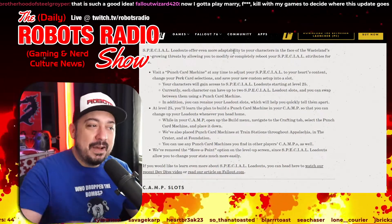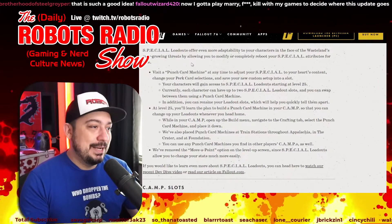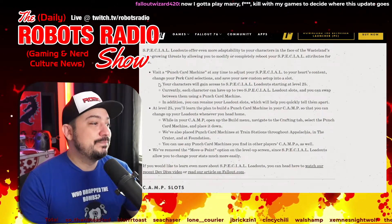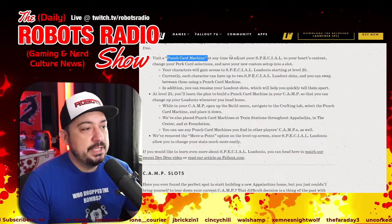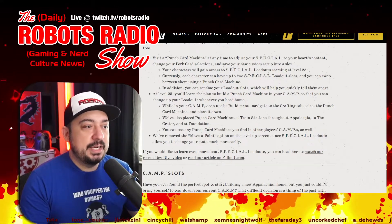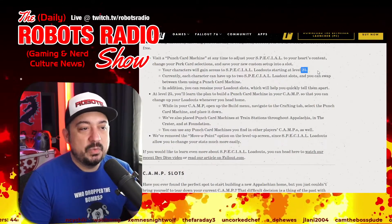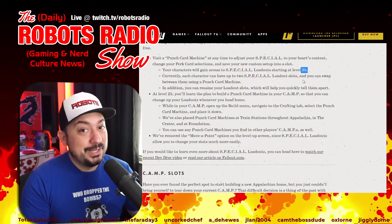Special loadouts offer even more adaptability to your character by allowing you to modify or completely reboot your SPECIAL attributes for free. Visit a punch card machine at any time to adjust your SPECIAL and change your perk card selections, then save your new setup into a slot. Characters gain access to special loadouts starting at level 25.